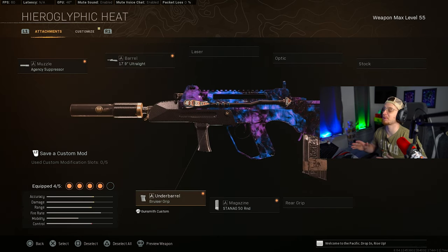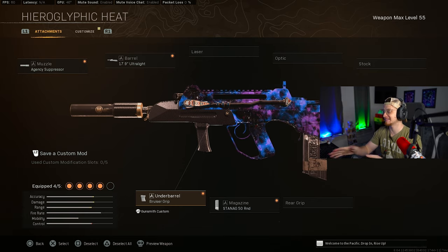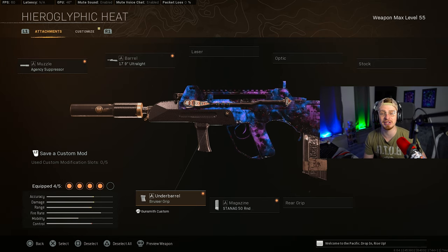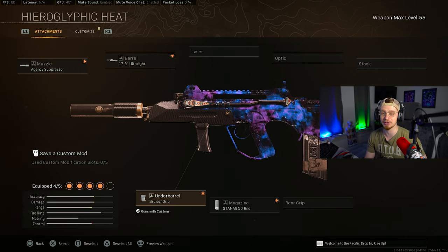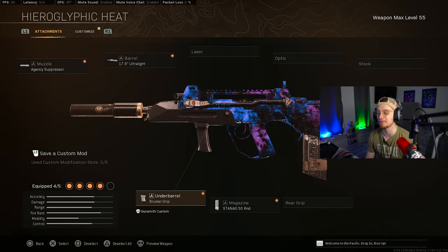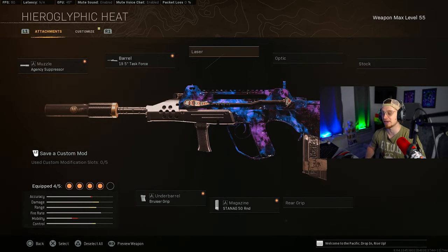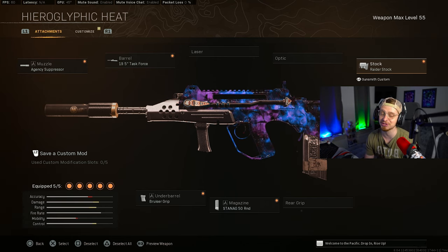Going over to the FFAR, which is personally my favorite all-time AR hybrid SMG. For the SMG feeling, we're going with the Agency Suppressor paired with the Ultralight — this gives you really good strafe speed, especially after the buff in the latest patch notes. Throw on the Bruiser Grip and the 50-round mag for the best mobility. If you want to run it like an AR, swap the Ultralight for the Task Force, the Bruiser for the Field Agent, and throw on the Raider Stock as the 5th attachment.